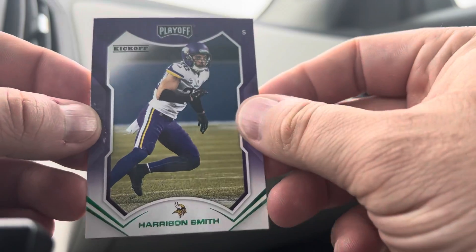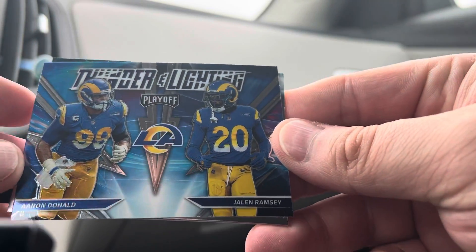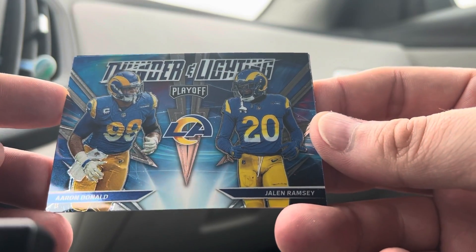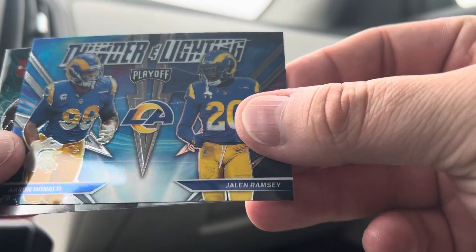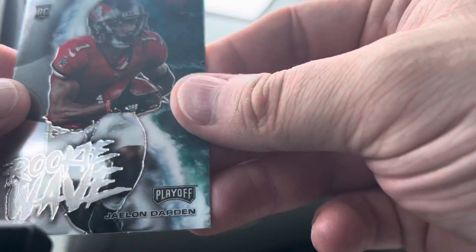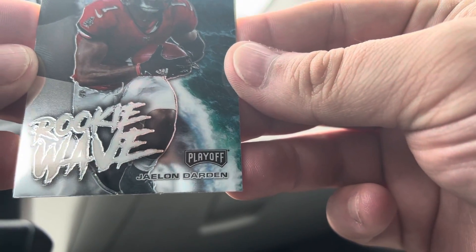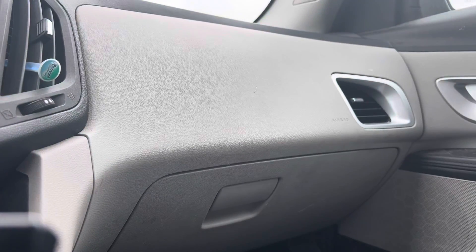Harrison Smith. Oh, here we go — a Thunder and Lightning insert! Aaron Donald is cool, but there's Jalen Ramsey again. I would have preferred this be an offensive Thunder and Lightning card, but we'll take it. It's a chrome finish — feels like a chrome card. And here's a nice one: a Rookie Wave insert — Jaylen Darden. Not familiar with him or his position, but cool card. And there's the blue insert, so that'll do it for today's rip.